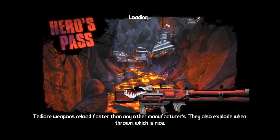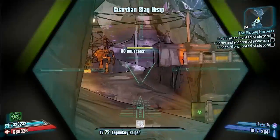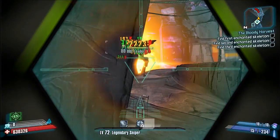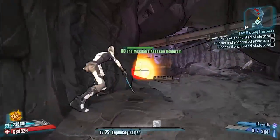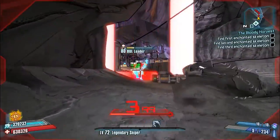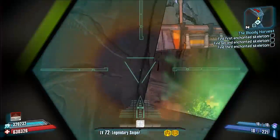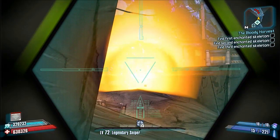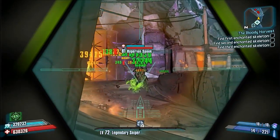Hello everybody, welcome back to another modded weapon guide here on Borderlands 2. Today we are looking at another modded weapon — this one is made by Variant Loki over on the Borderlands 2 community GitHub, and this is only the second weapon he's done. It's called the God of Mischief, and it's a sniper rifle that shoots out little mini nukes.